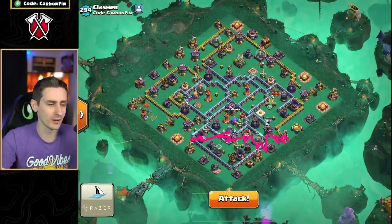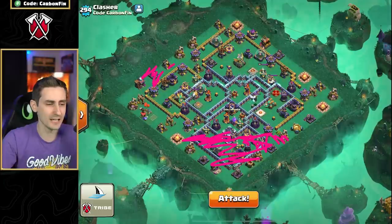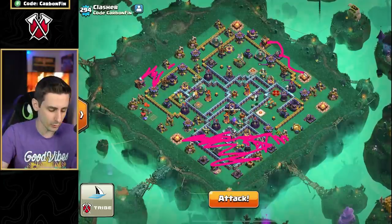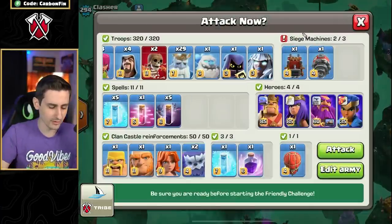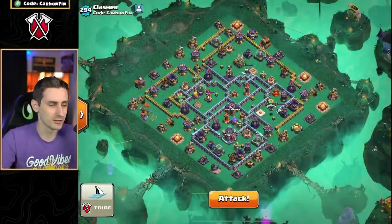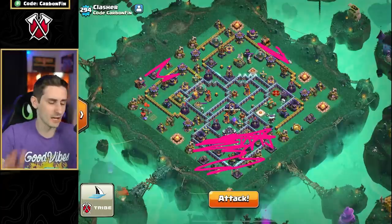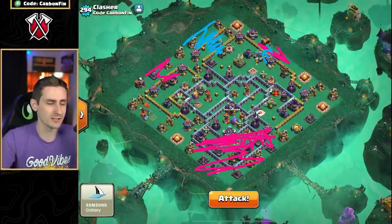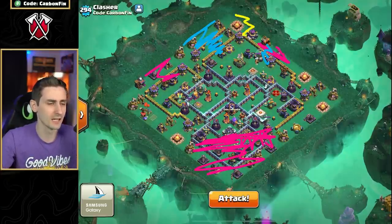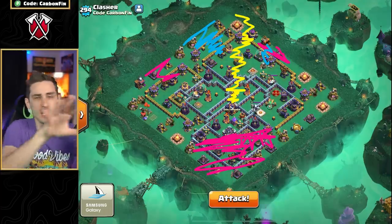So once I take out the town hall and all this with the Royal Ghost, I have to think - how do I take out splash damage and other defenses? I'm going to start dropping Royal Ghost on the edges because I want to come across the base with the log launcher with my King, Warden, Queen, Electro Titan, and Ice Golem. The Royal Ghost takes out the bottom section, and the goal is also to cut all the way across the base with the log launcher, with the Royal Champion and Bats coming through somewhere else.